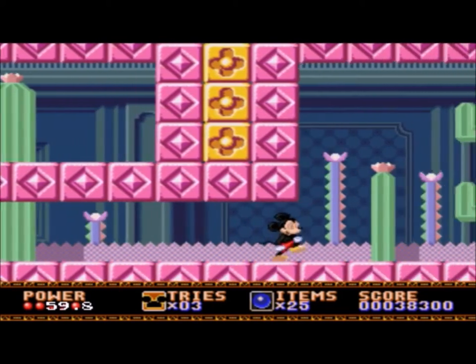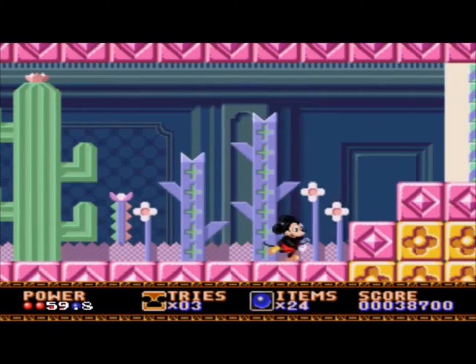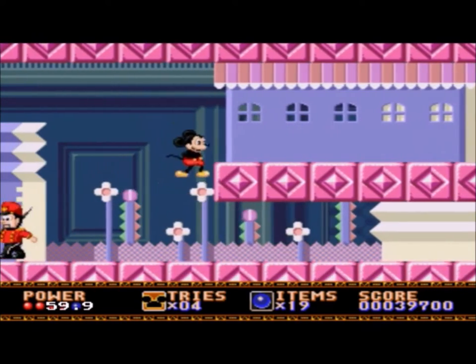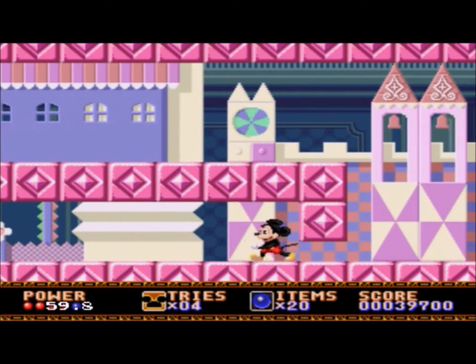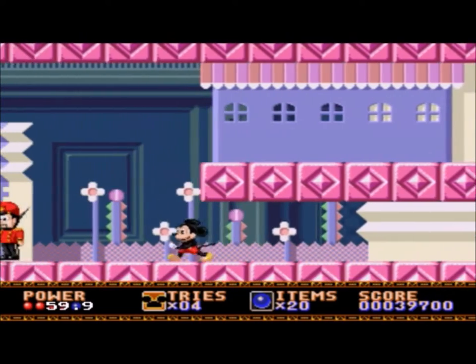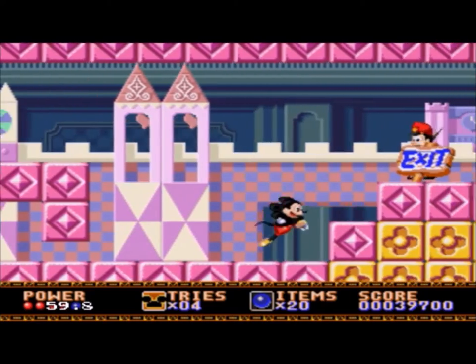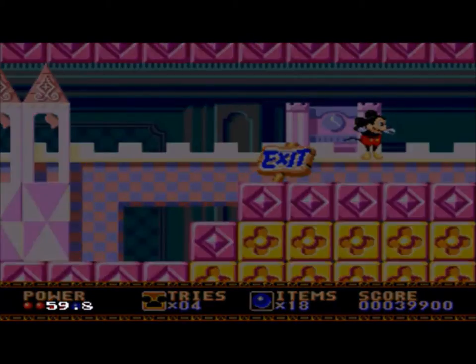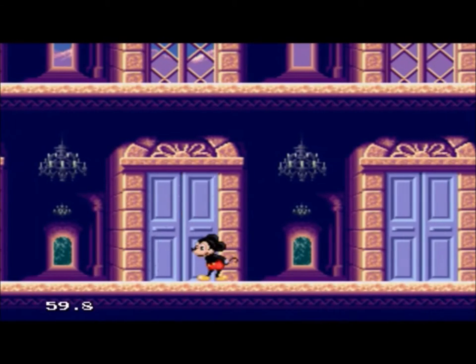Sonic is all about going to the right side of the screen as fast as you can, jumping on Robotnik seven or eight times, and you're done. Castle of Illusion is more about taking your time to explore the level, looking at the graphics — even looking back now, it's obviously not a world-beater by today's standards, but it still looks cool. The secret stuff to find, namely by jumping off enemies to reach higher ledges, is all worth it. I just prefer it to Sonic.